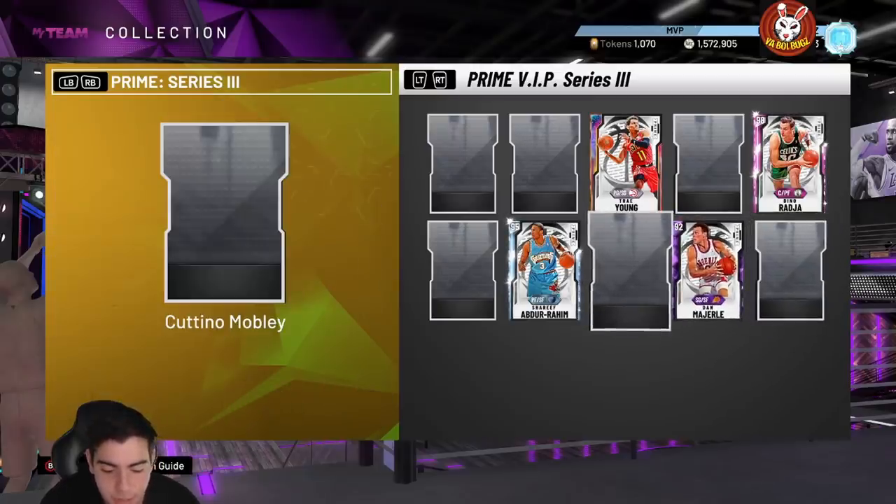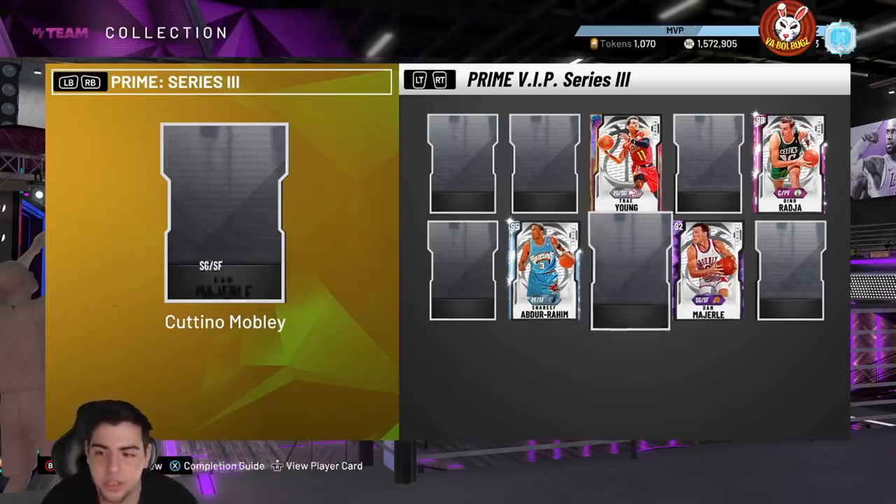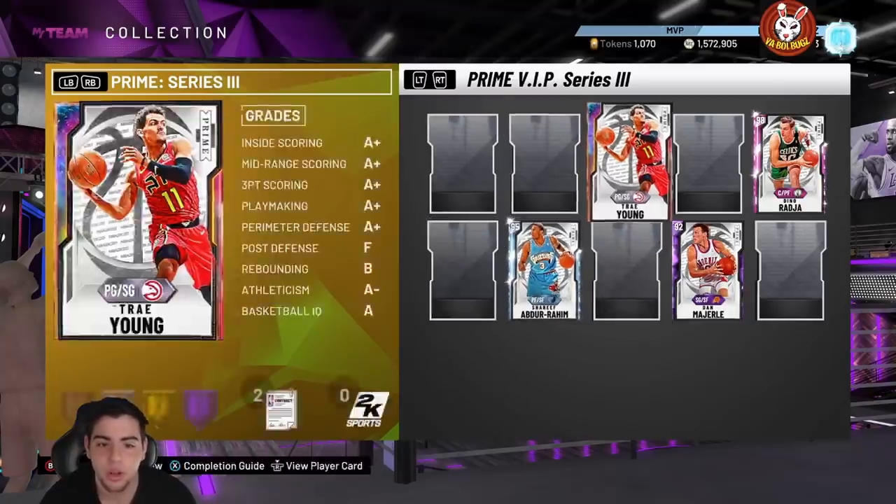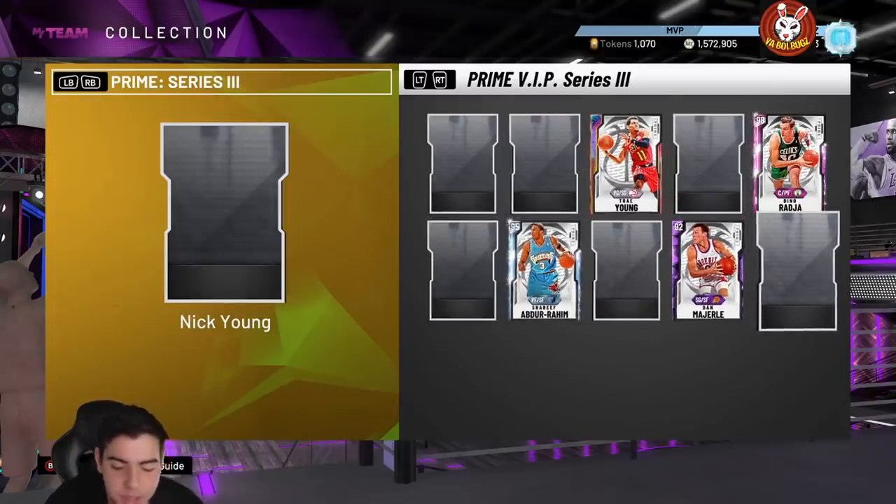Coutinho Mobley is a 95 overall with a 96 three-point shot. He's a 6'4" shooting guard/small forward, so he's not that big — 80 driving dunk, 77 perimeter defense, 90 steal. He probably has a sick jump shot with Hall of Fame range and Hall of Fame quick draw, and Hall of Fame clamps, gold interceptor. But the height is a problem — running him at small forward is gonna be embarrassing, so he's really not good enough.